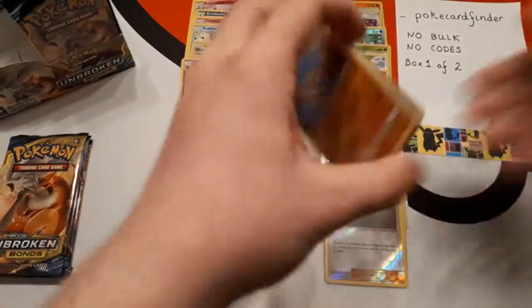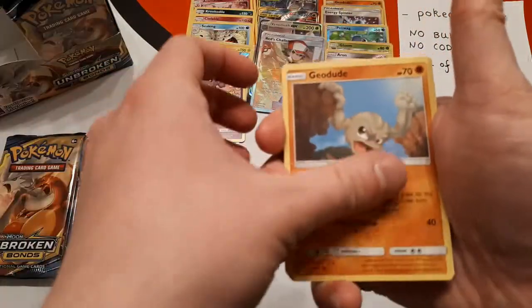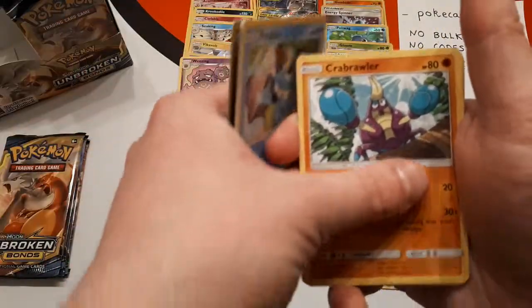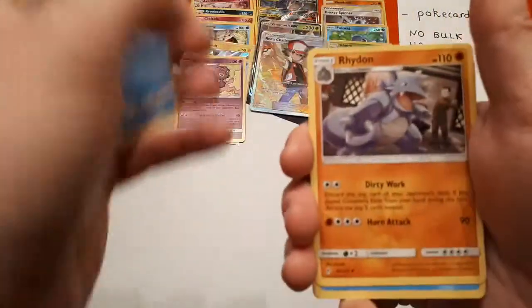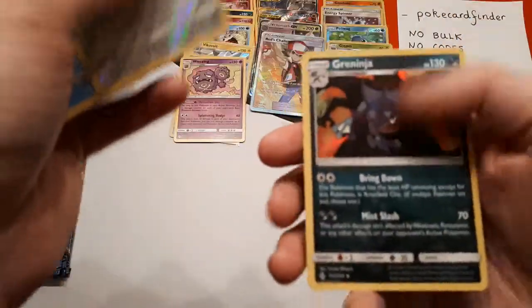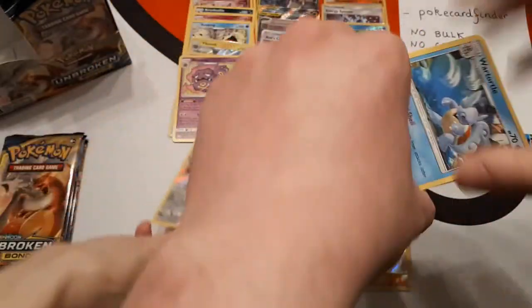If any of you have played against it, you know exactly what I'm talking about. Online I use a Reshiram and Charizard deck — it's not fully optimized, but that's what I go with. And decks like that are tough to go against. The reverse is Glamour Out and the rare is Greninja. That's a nice one — I like the artwork on that one.